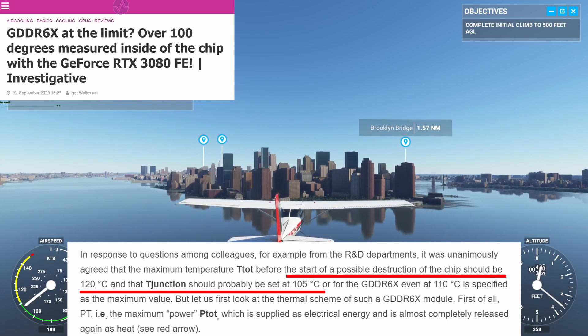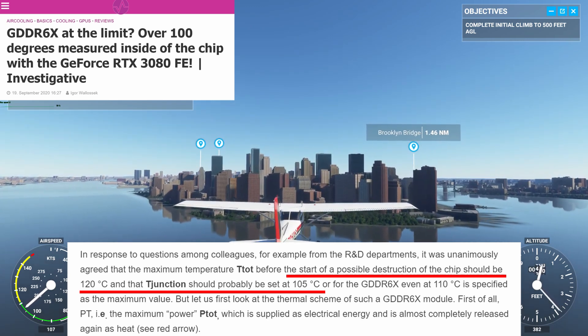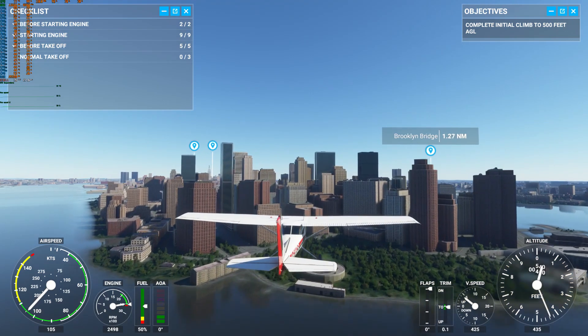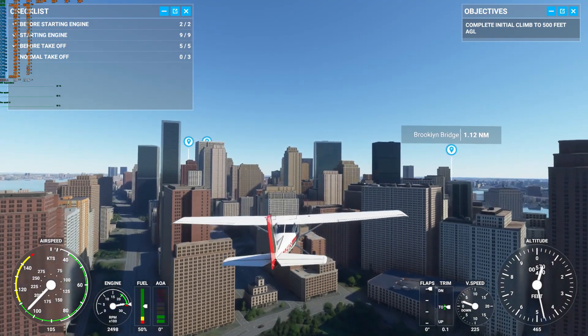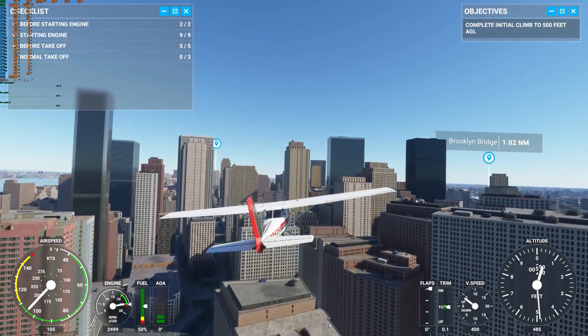Igor's Lab already stated that 120 degrees is probably the maximum that can be sustained before the memory chips or GPU get destroyed by the heat. I don't know the exact limit that Nvidia or Micron has set for the G6X, but even for me, running it at 95 to 100 degrees doesn't seem very sustainable.